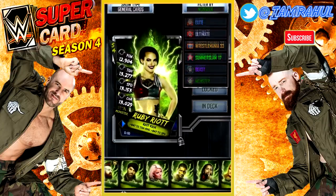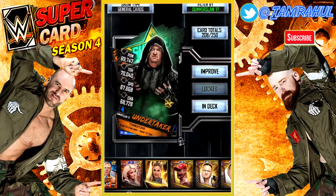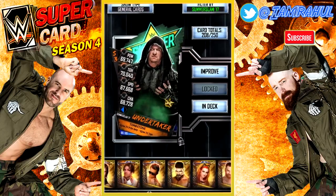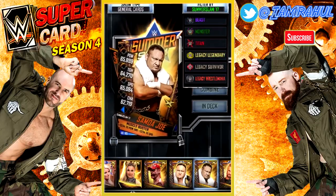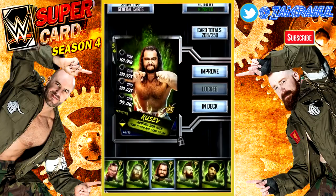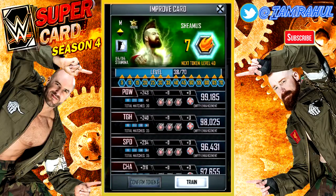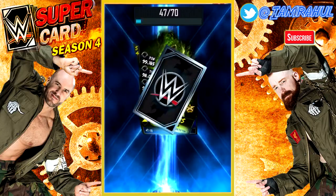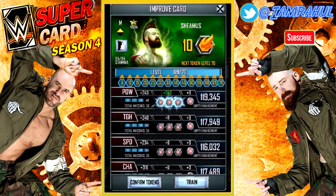So what I'm going to do right now is use the SummerSlam 17 Pro on Sheamus, and let's hope that puts us into Titan tier. Let's go and see which pro we should get rid of. Let's get rid of Samoa Joe because we have two of him. We'll use one of him to level up — I think I should go with Sheamus personally, because Sheamus is probably the better card compared to Rusev. Let's go to Train and now I'm going to train up with the Samoa Joe. Achievement complete.